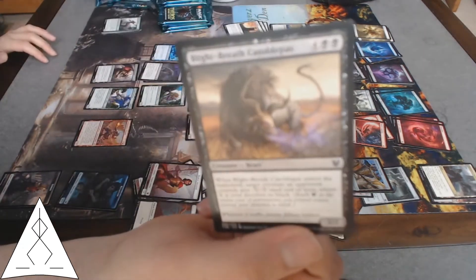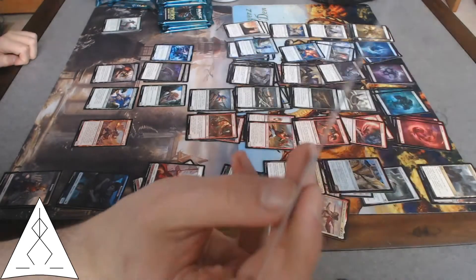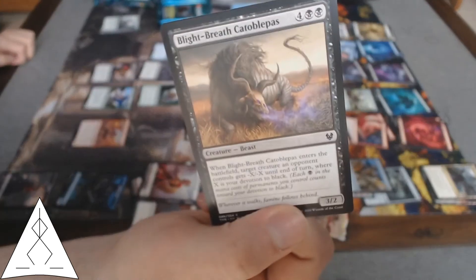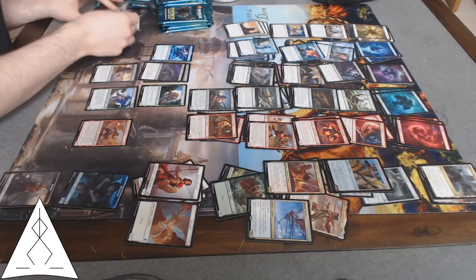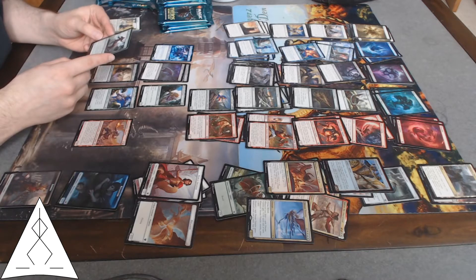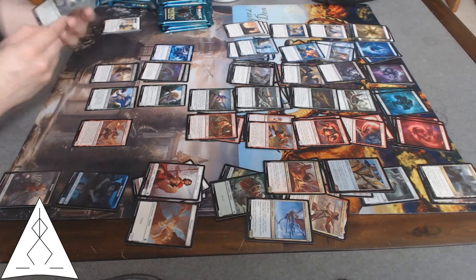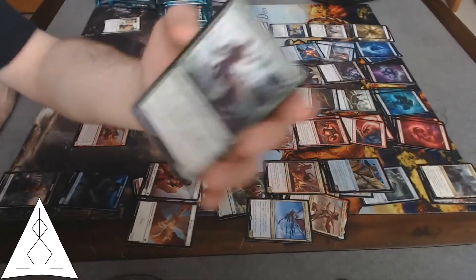Catablepas — good ETB effect. Honestly, I think the only thing this is missing is escape. Nessian Huntmaster — a nice devotion to green boost. Could also use trample, I think.